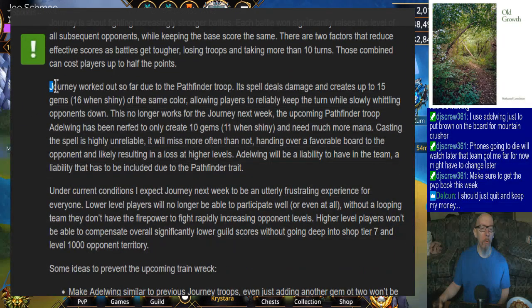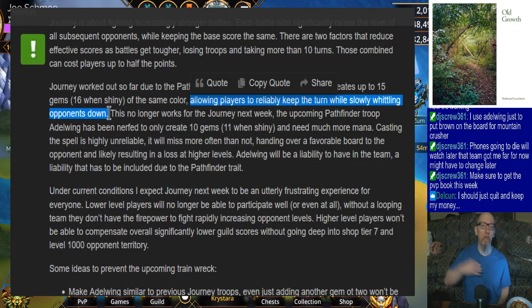Journey worked out so far due to the pathfinder troop - it spills damage and creates up to 15 gems of the same color, allowing players to reliably keep the turn while slowly whittling opponents down. This is going to be very important in those super high tier battles where enemies could have a combined armor and life total of like 500. Yeah, it's gonna need to stay your turn.